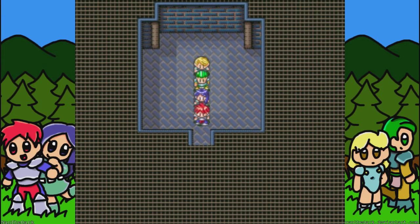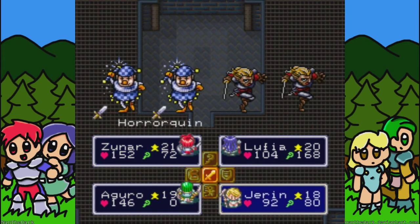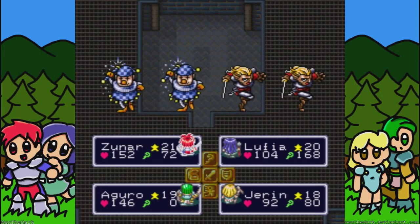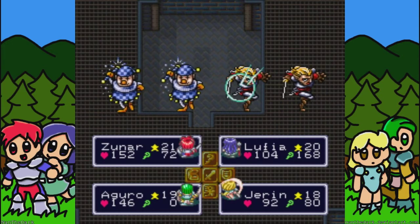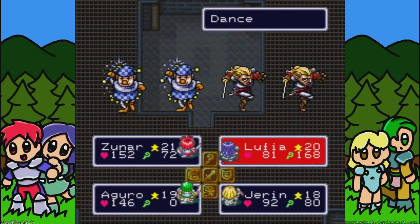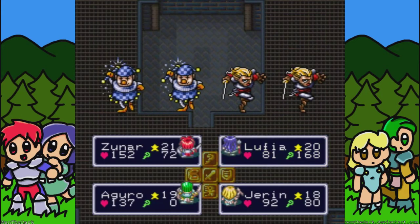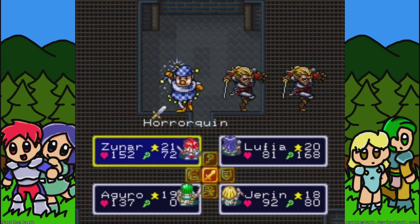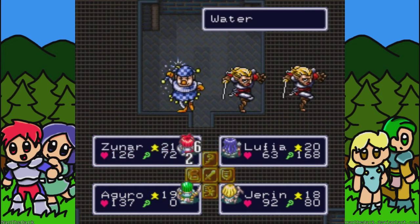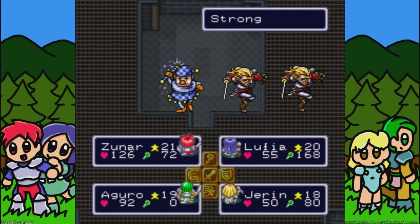I know Jaren could benefit from having the green ring, but since it increases intelligence a lot, it's probably a better thing for Lufia at the moment, since she's really our mage of the group. Jaren's more of a somewhat jack-of-all-trades — more of a fast magic user, I guess. I was trying to think of some kind of Final Fantasy class to compare her to, but I haven't really played the older Final Fantasy games with all those classes that much, so I couldn't really compare them.